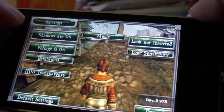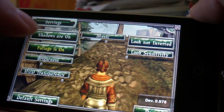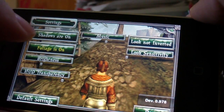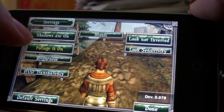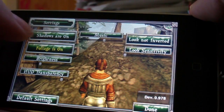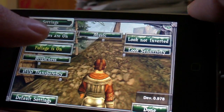Another option is foliage. You can see if I turn it on and off, some of the trees and plants disappear. That's a default option for the older phones and the older iPod Touches, so when you start the game, it'll automatically be off — foliage off, shadows off.